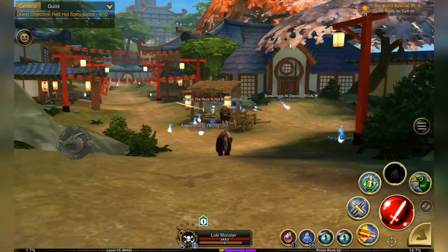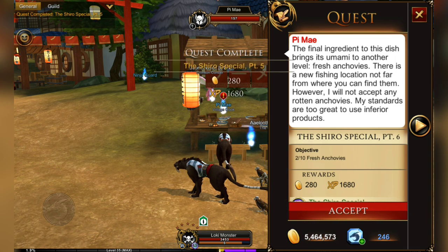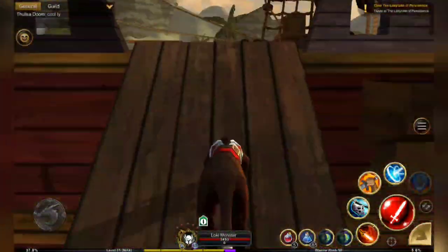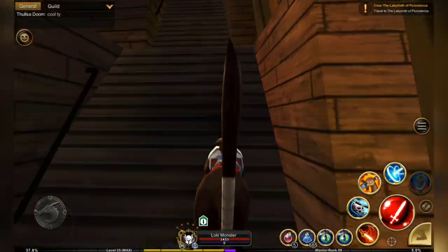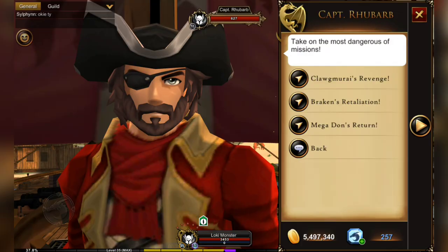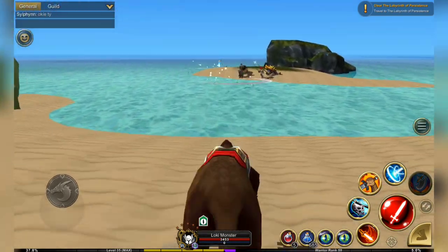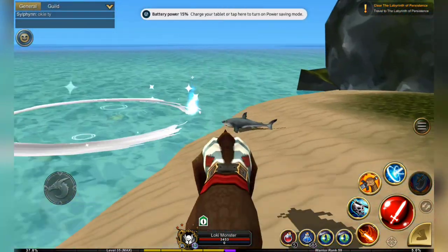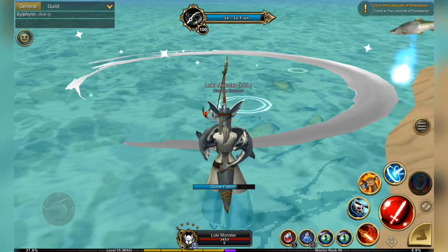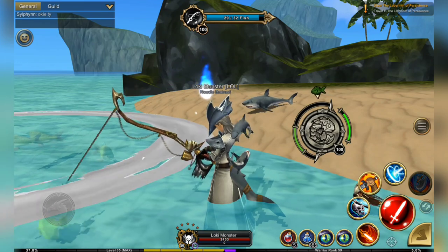Once you have 10 of them, return to Pai Mei and hand it in, and you will receive your final ingredient quest for fresh anchovies. Fresh anchovies are a fishing quest, and it is a new node located in the Losia. We're going to see Captain Rhubarb and go to the Megadon's Revenge. We'll avoid the big fish and head over to look for the node. The fish we want are green. This node is level 100, which means you have to be level 6 in fishing, which is simple enough to do.